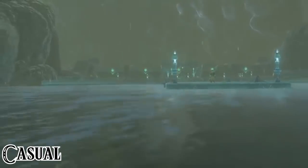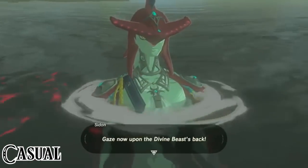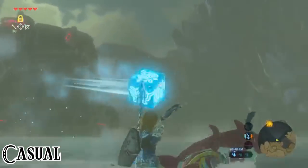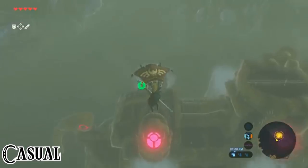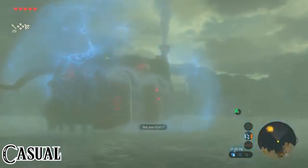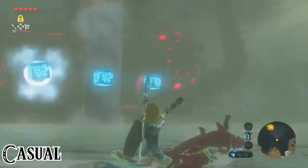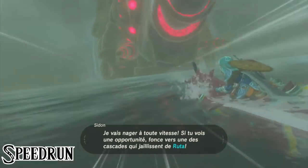Sidon jumps into the water and explains we first have to deactivate the barrier of Vah Ruta. Things get a little messy due to the variety of ways everything can be approached, but we'll keep it to how most people tackle the quest. Sidon swims around the Divine Beast, summoning three ice blocks. Most players draw their bow with explosive arrows to destroy the blocks. The first three go down quickly, triggering the first switch and entering phase 2, with more blocks to shoot using limited arrows. Alternatively, players can use melee weapons, stasis to make blocks collide, or other elemental arrows.